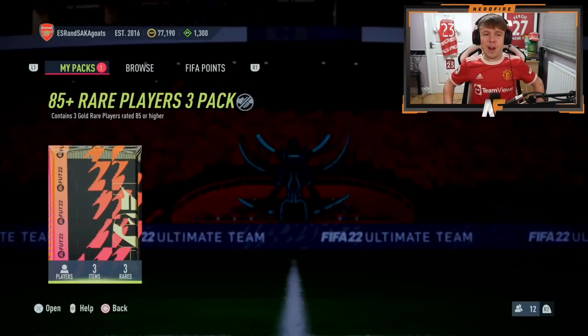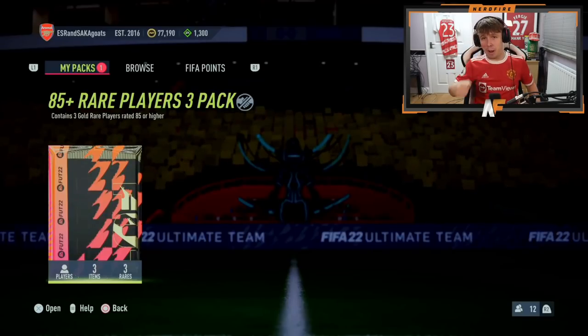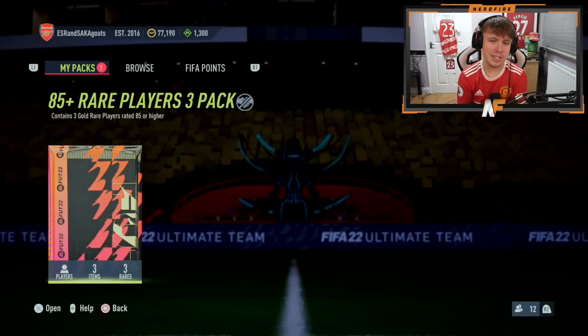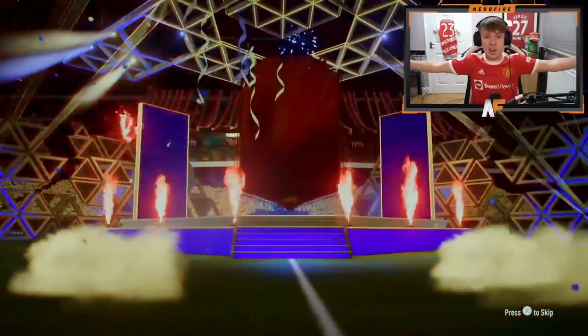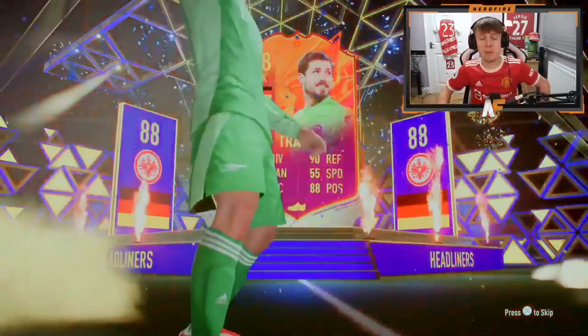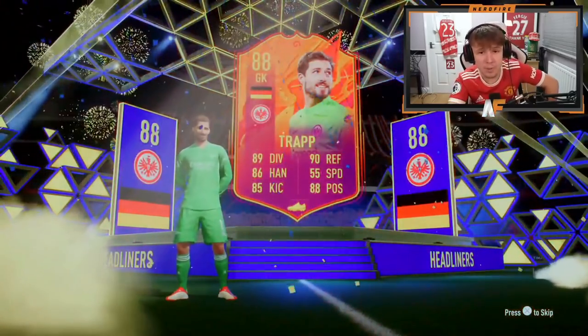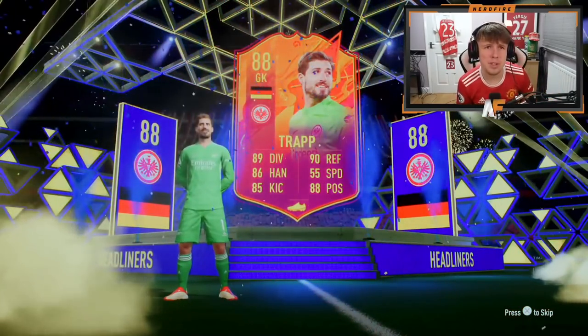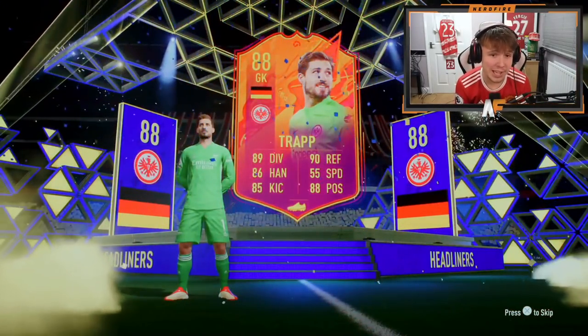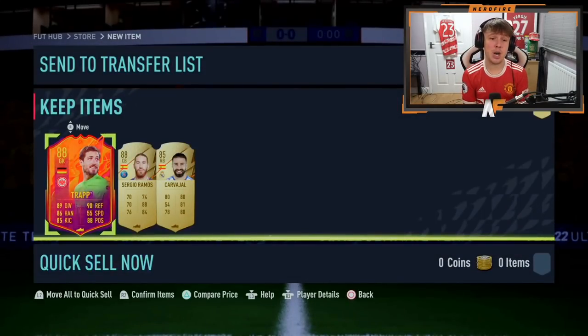Shout out to Mr X Lost Mafia — pack five. Mafia is an Arsenal fan so let's see a Ramsdale. What do we see? Headliner! Germany goalkeeper — could have been Ramsdale but it's Trapp with an 88 rating. Good fodder, he might be usable. Behind Trapp: Ramos and a Kova — 88 rated and an 85. Not bad at all.